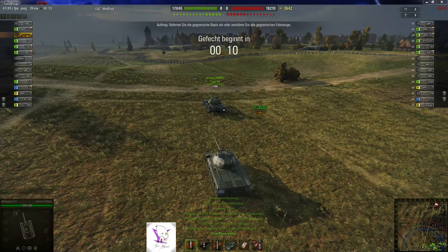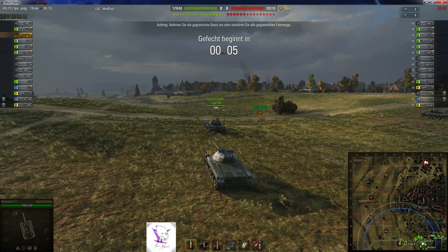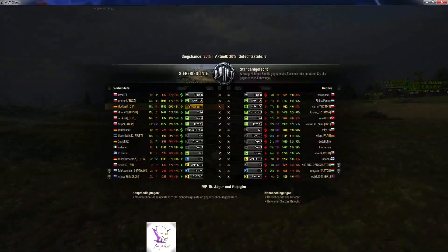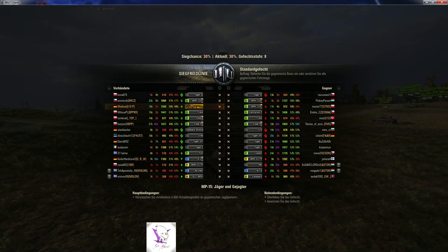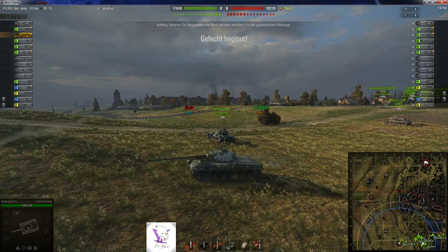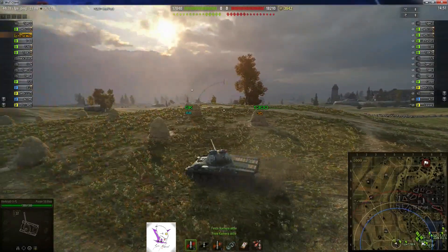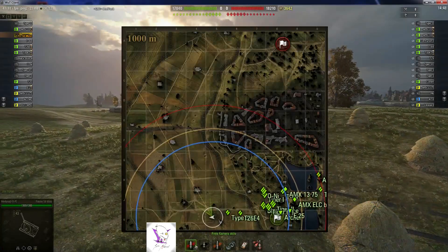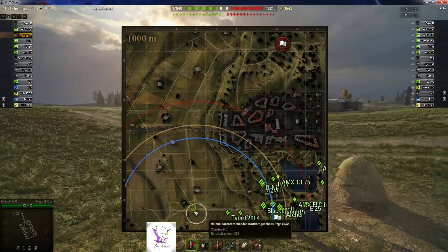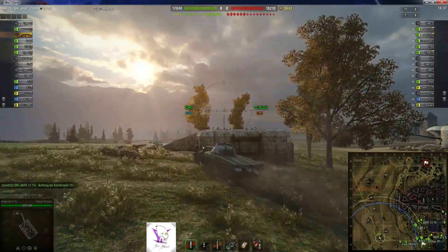Willkommen zurück zur zweiten Runde. Wir gucken uns diesmal den Panzermutz an den Achter – eigentlich Schweizer Premium-Panzer, aber in den deutschen Baum integriert, da es in der Hinsicht keine Schweizer Flotte geben wird. Wir befinden uns auf der Siegfried-Linie, T8-Toptier, keine Arti – Arti-freie Spiele sind eh die besten. Laut XVM 30% Siegchance – lassen wir uns mal überraschen. Der Mutz: 90 Millimeter drauf, 212 Durchschlag, 240 Alpha – das müsste die Tigerkanone sein mit 259 Durchschlag.